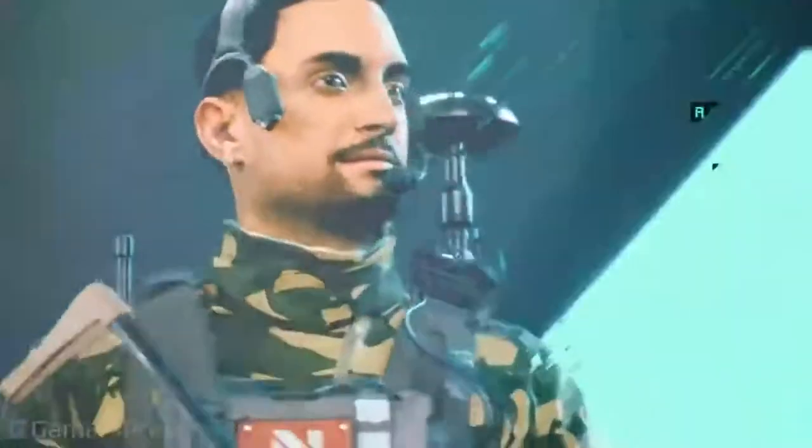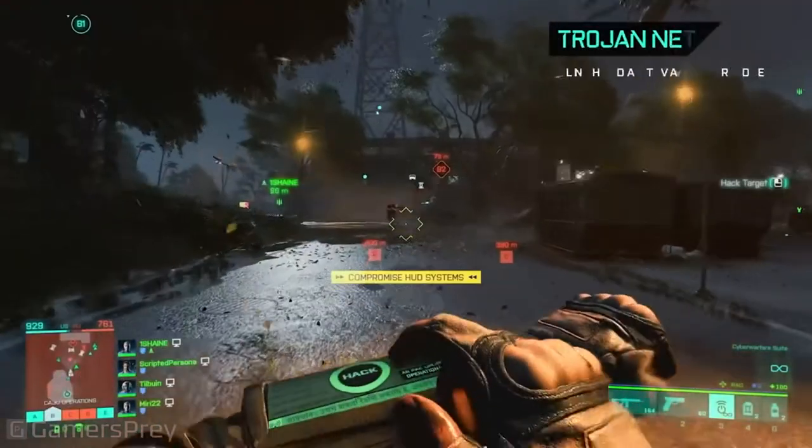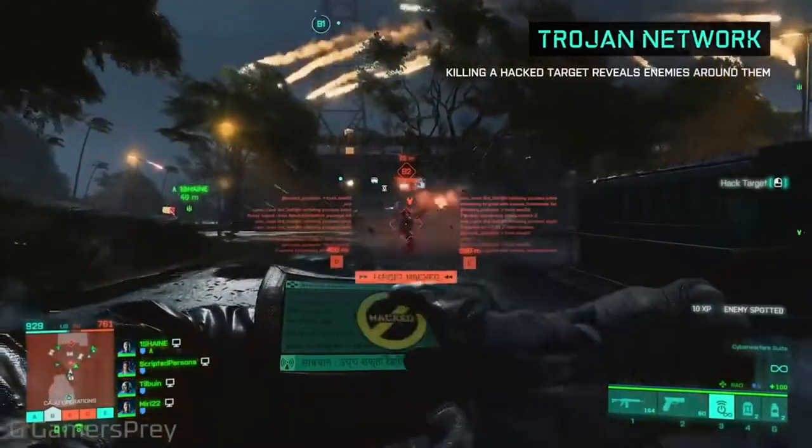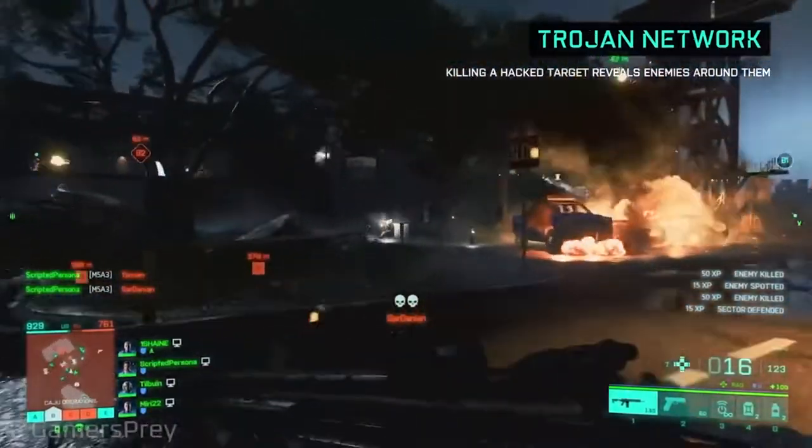Navin Rail. Cyber Warfare suit: can scramble enemy vehicle systems, disable rangers or trigger base defences from a distance, and can also hack into enemy systems for valuable intel.